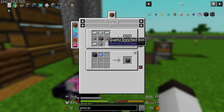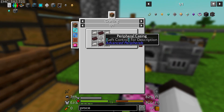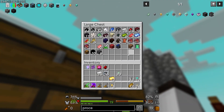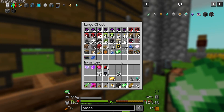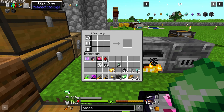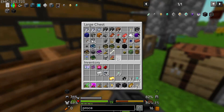Let's start building some of this out. We need to make an advanced machine casing — let me bookmark that. We need terra steel, which requires mana steel ingots, and we need compressed stone and some flux dust. And then to make the machine casing itself it needs quartz-enriched iron and brick.